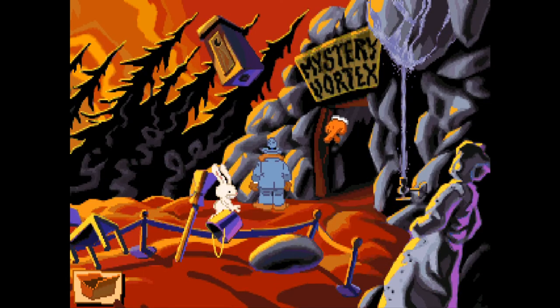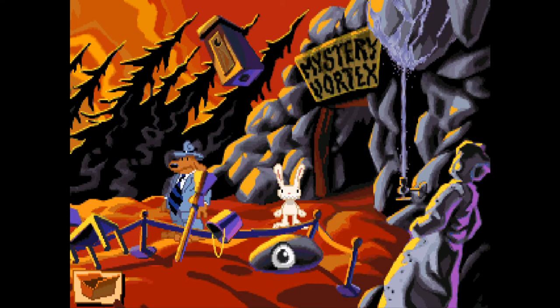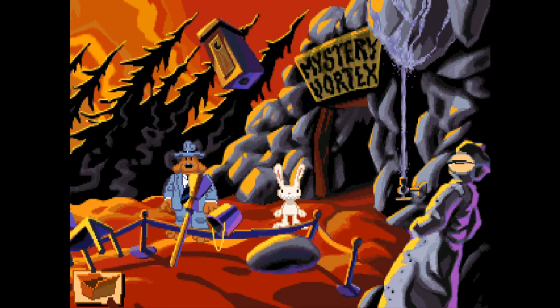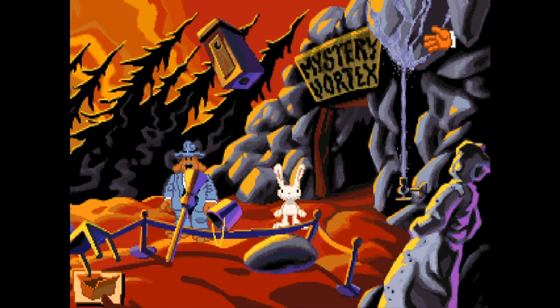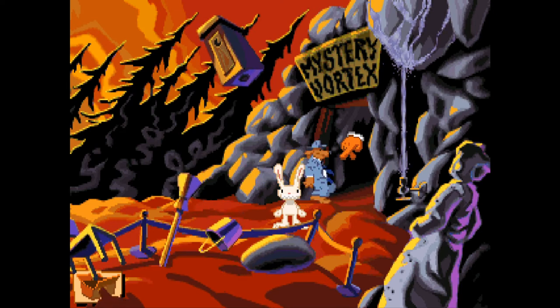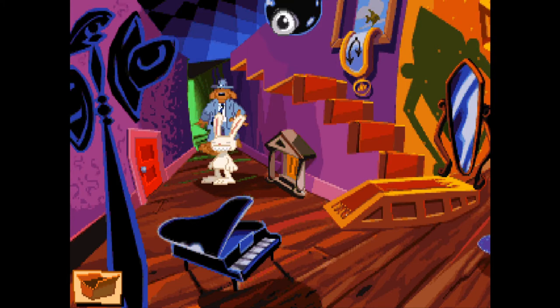Oh no, there's more to this location — okay, Mystery Vortex. I was going to say it's a very small location. I wonder if these things spin the other direction in Australia. There's like some water going upwards here — this place is really trippy. I guess we go in then, to the Mystery Vortex. Oh my god, look at this place — this is weird, I like it!